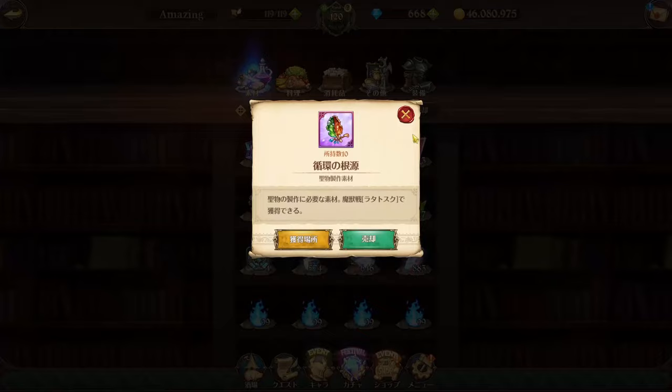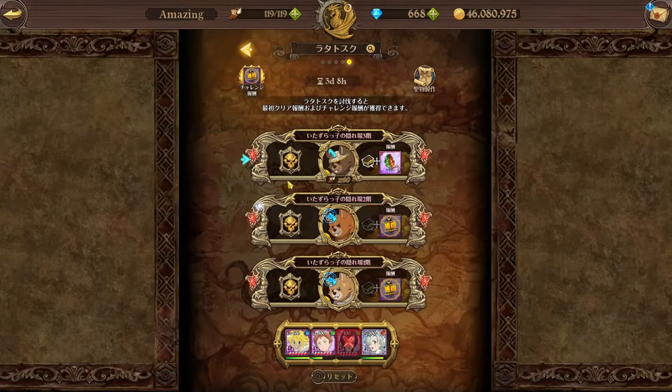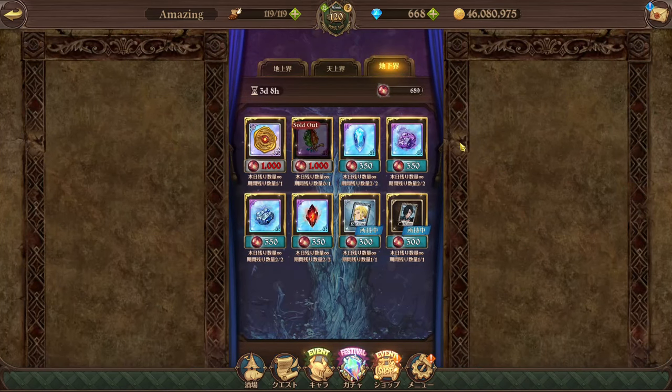Moving on to the inventory — the first thing you might notice is the 10 items from the new Ratatasker demonic beast. I did get my floor two clear already. On my livestream I always recommend: if you have this team, someone said they did it at five million box DC for floors one and two, so it's definitely doable for a majority of you. You get one here, two here, one here — that's four — and then from the world tree shop you get an extra copy, and from the nether exchange shop you get another one, so that's five every single week.